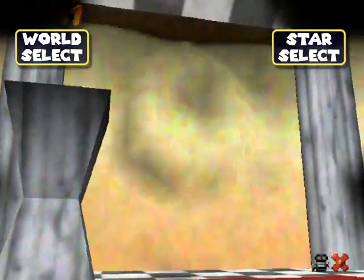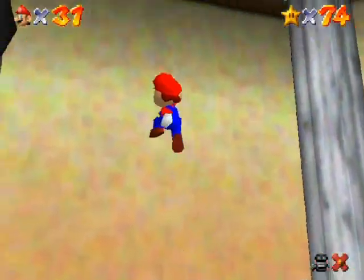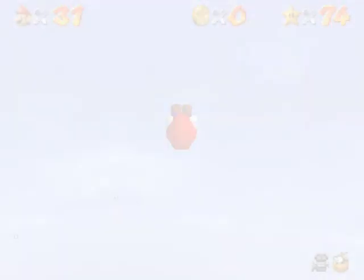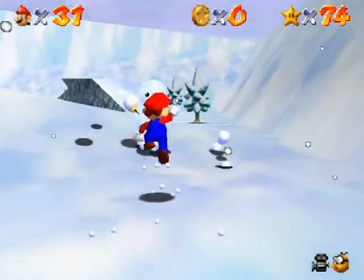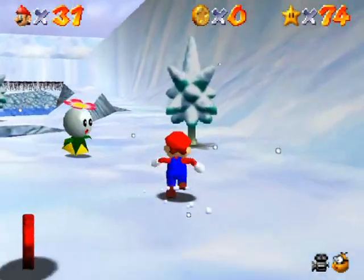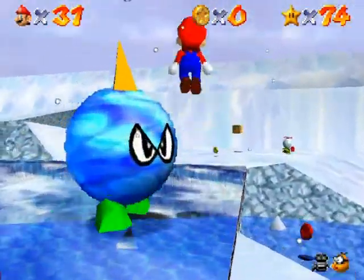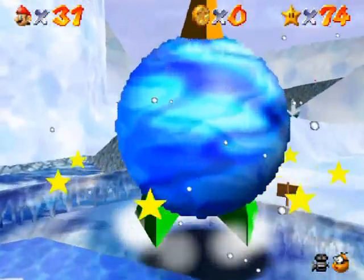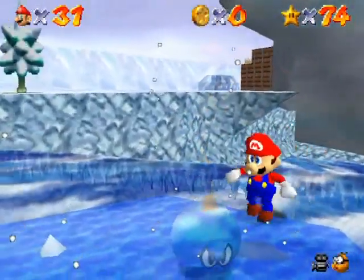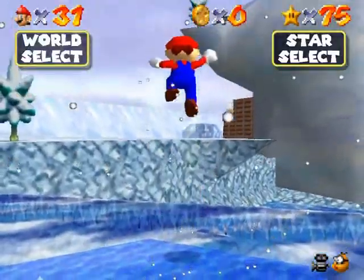Awesome view. Next star — it's the Chill Bully. It literally is called a Chill Bully; it's just like the Big Bully except it's a reskin version of it. It's on top of that ice arena here — it's gonna be a battle to the doom. Oh, I'm gonna lose — wait, I have a shot! And that's pretty much it — it's just that easy, it's that fast.